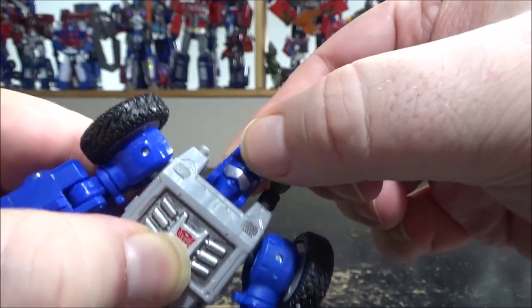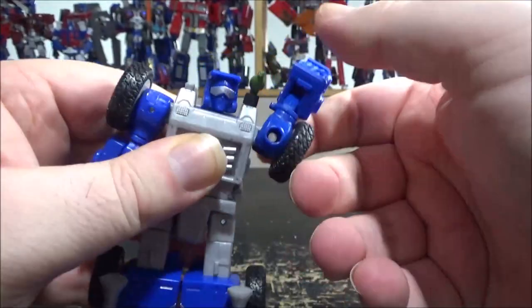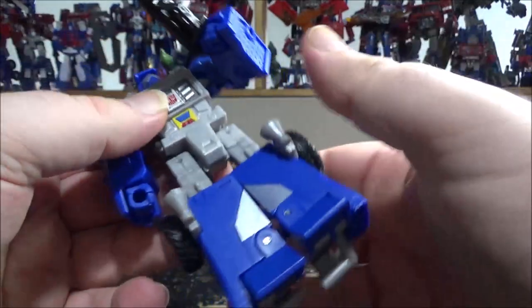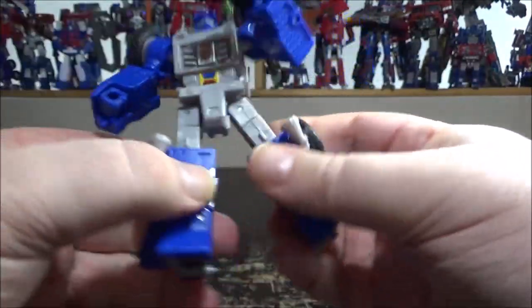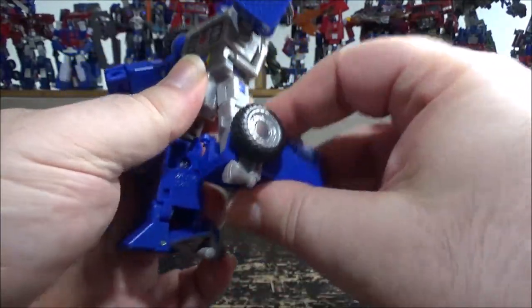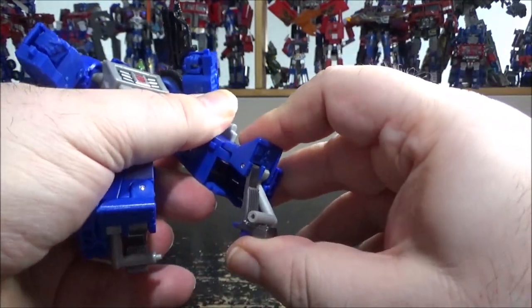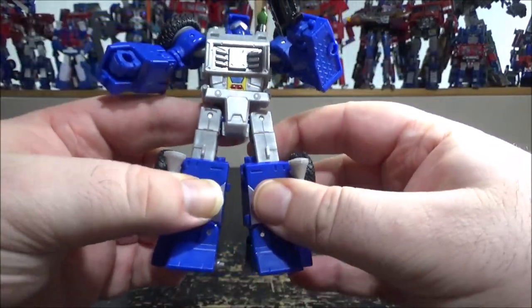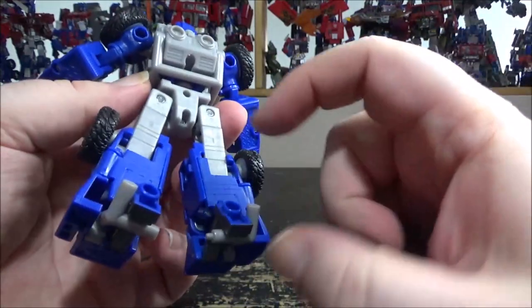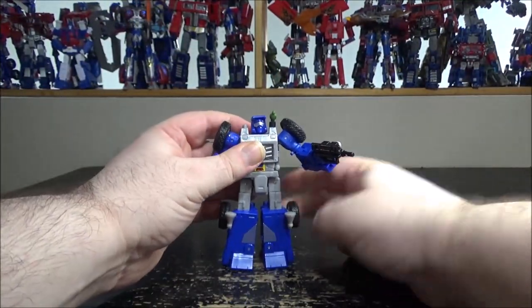The head has a ball joint so it can move up and down, side to side, and rotate. There's 360-degree shoulder rotation, a swivel, and the elbow can bend a little more than 90 degrees. We've got waist rotation; legs can do the splits, go forward, go backward, and rotate at the upper thigh. The knee bends 90 degrees and the feet can tilt side to side. The backpack cleans up fairly nicely — very small — but we do have some big heel spurs. Really cool-looking Beachcomber.